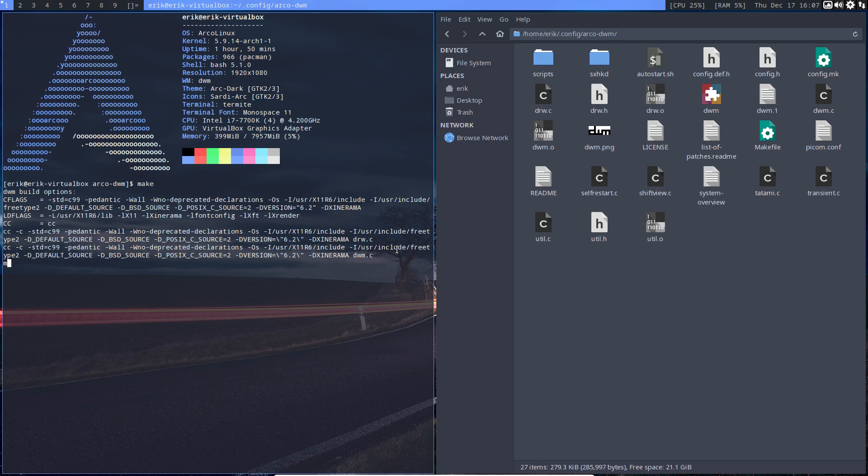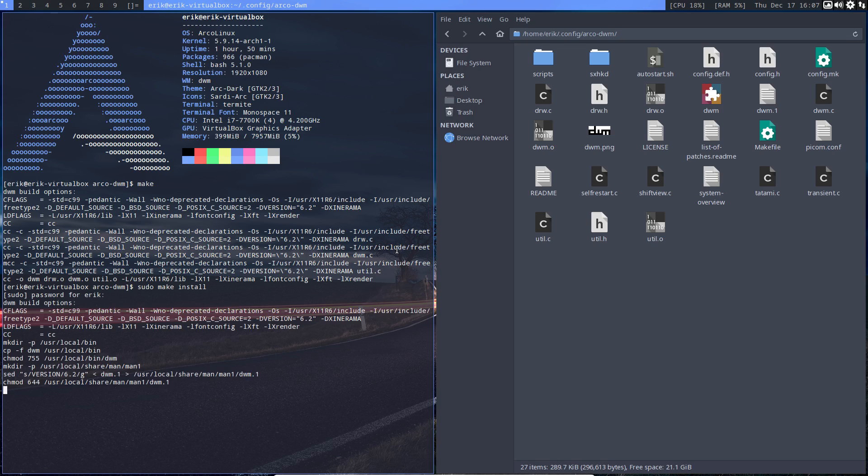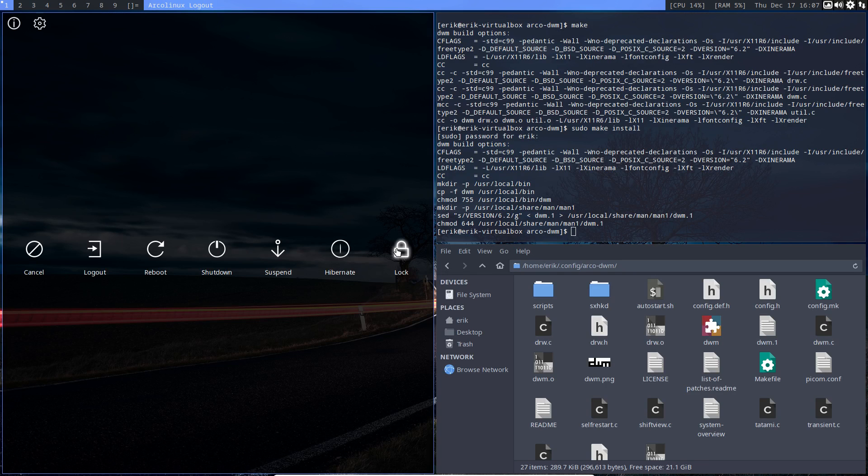Run make, then sudo make install — almost forgot sudo again, but off it goes. Super Shift R is what we sometimes use to restart DWM, our tiling window manager, but in this case I'd rather log out and log back in.